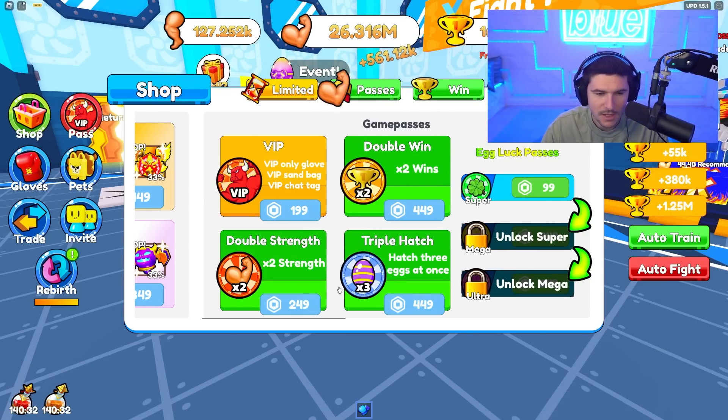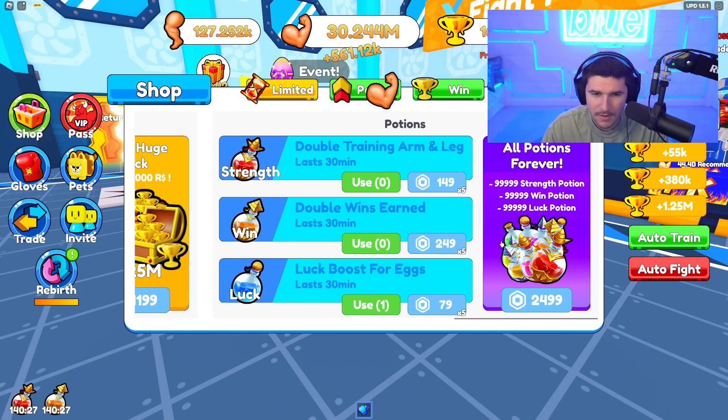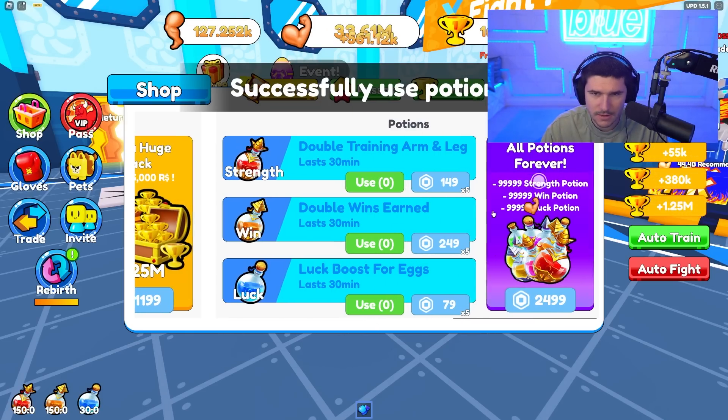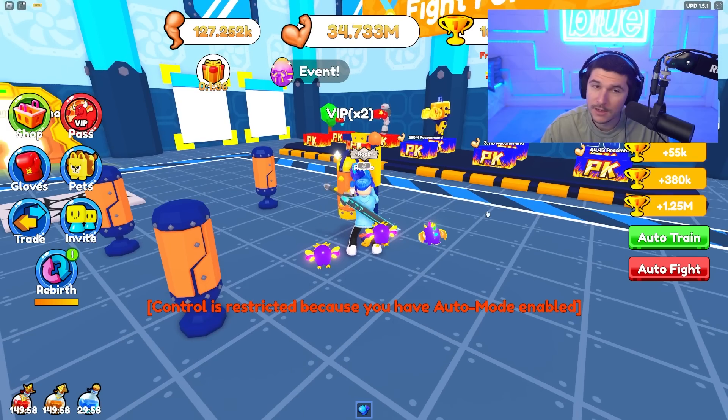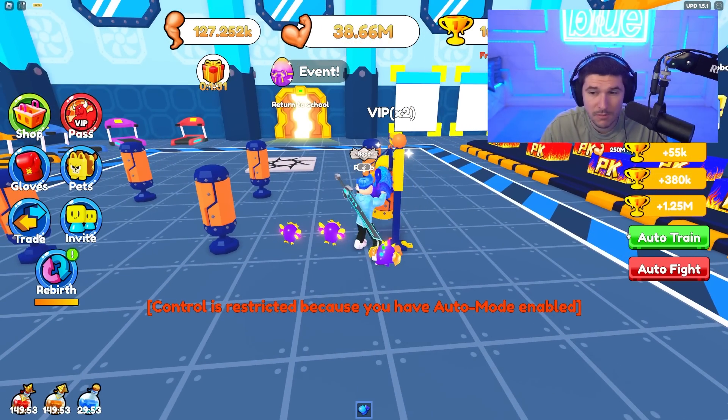We do have double strength already and we can also buy wins — we don't really need to do that right now. We just need to get to a billion and we're pretty far off of that. How the heck are we going to get to a billion?